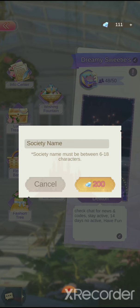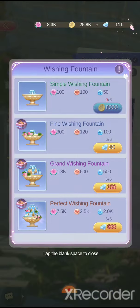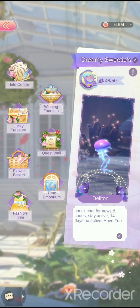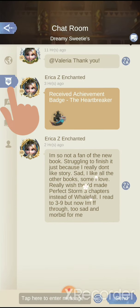Be careful when you create a society so you don't mess up on the spelling. Clicking the contributor points area sends you to the wishing well area. Societies also all have their own private chat, which you can see right here.